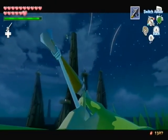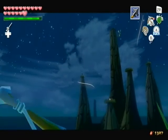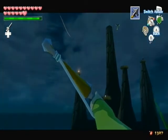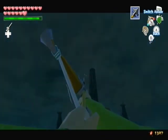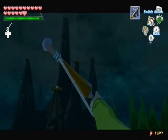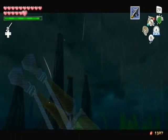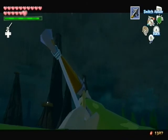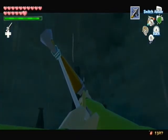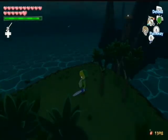Oh yeah, I forgot to mention — when you use fire and ice arrows, it consumes magic, so be mindful of that. I was aimed too high. You don't have to shoot all the birds down, but it's actually recommended because we're gonna use a Hyoi Pear very soon to control a seagull. It's best to shoot down the birds sitting on the nest rather than the ones flying around. It's really not worth it chasing the flying ones.